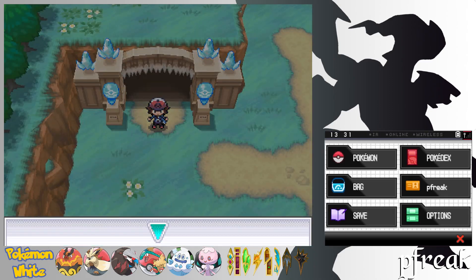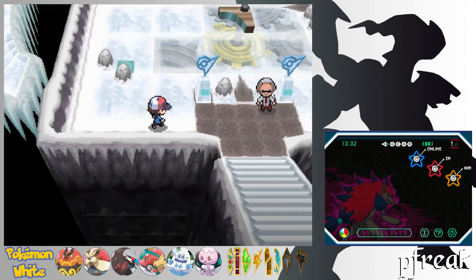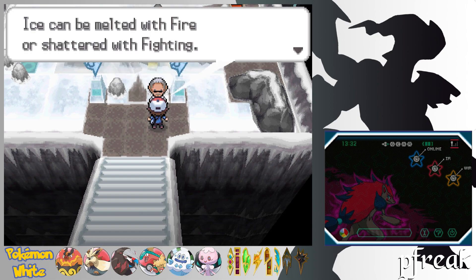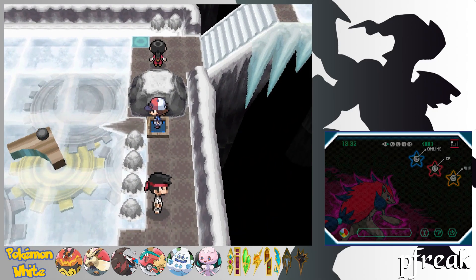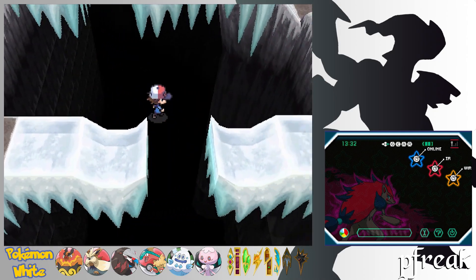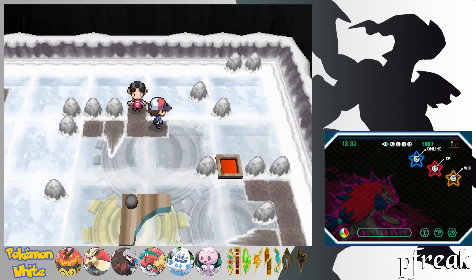Finally, without further ado, it's gym time — I think this is the longest we've gone without hitting a gym, like two episodes. I forgot to talk to the gym guy first. He mentions that ice can be melted by fire or shaken by fighting, and smashed with rock or steel. Basically, ice really sucks defensively — the only thing it resists is ice itself, which I think is dumb. I think it should at least also resist water.